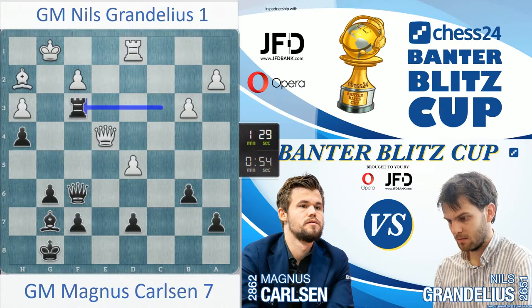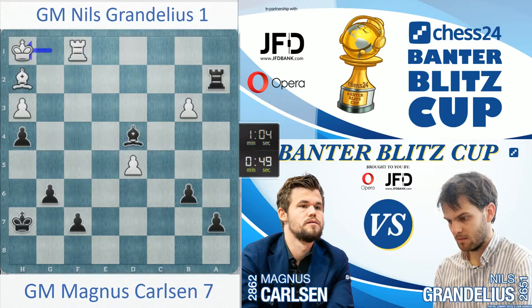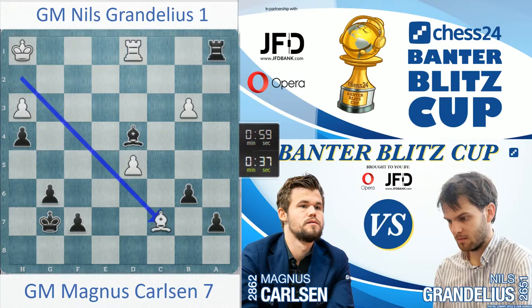Take f3. Should be e5 — then I have queen g5 check, no worries there. If he goes queen e8, takes on d7, I can take on f2. Queen f3 is probably a threat even though he has queen g4. Queen g4, I can go rook takes a2. I'll be a bit more careful — now I can exchange rooks. Very unfortunate timing of a pre-move there — didn't anticipate rook a1. 8-1.